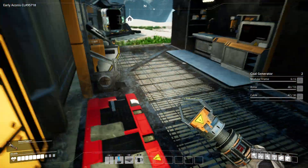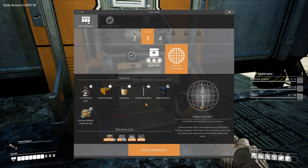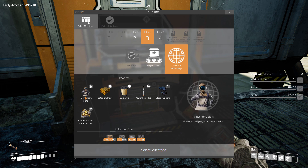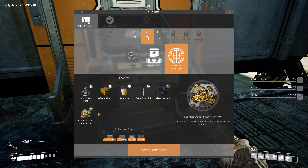Let's go now look at the unlocks from the Caternium. So it said it was available in Tier 3. Here it is — Caternium. We researched this, and we're going to get five inventory slots. We're going to be able to make Caternium ingots, QuickWire, Mark II power poles that can handle six connections. That is really cool. I love that. And then Blade Runners — this is an exoskeleton for your lower legs to assist your movement, allowing you to sprint faster, jump higher, and also dampens the impact of landing. Those look really cool. And then we can scan for it so we can get more.